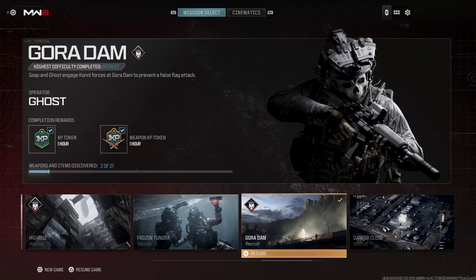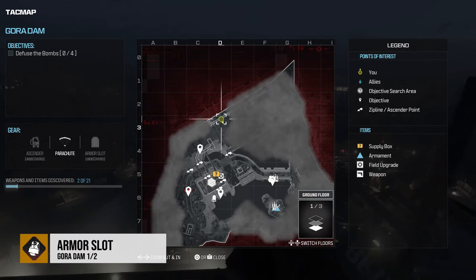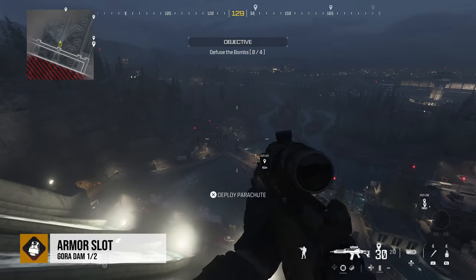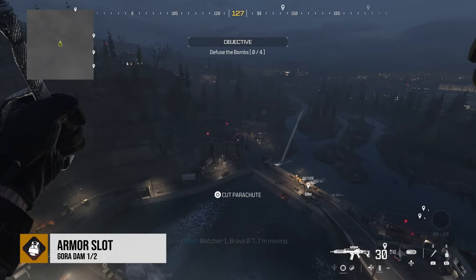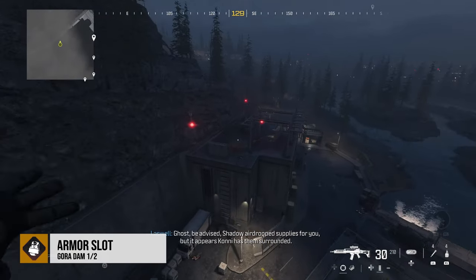One more mission and two more upgrades — we're in the Gora Dam. I'm taking this right from the very beginning at the top of the dam, and I'm going to parachute down on top of a roof on the left-hand side, right along the edge there. See those red lights? That's what we're aiming for. This upgrade is going to be right in the middle.